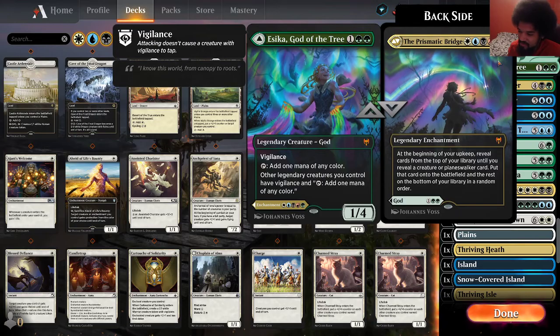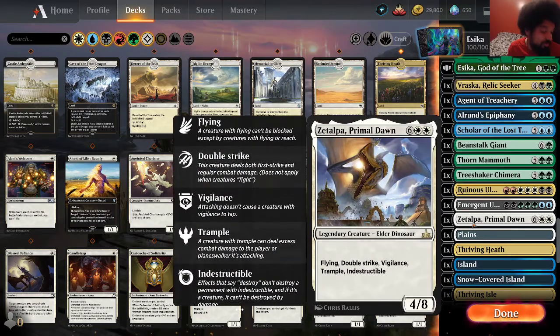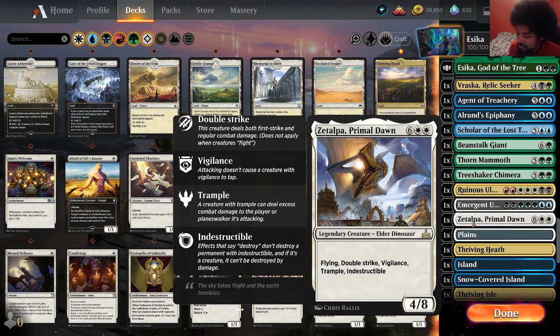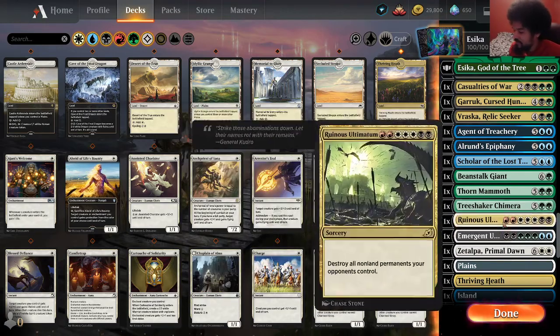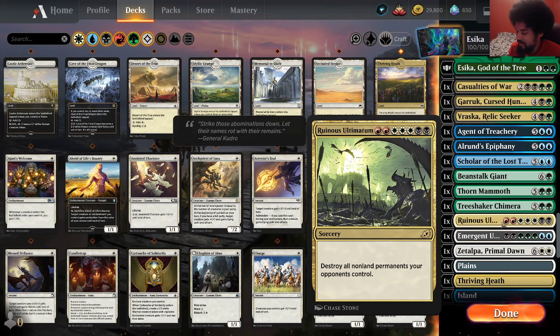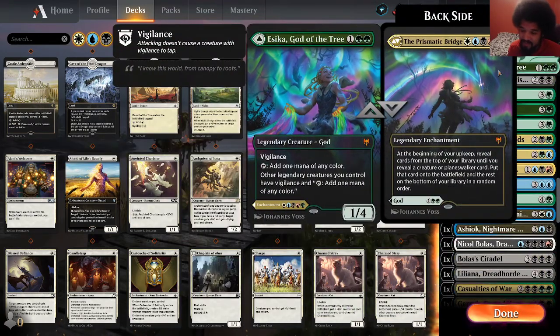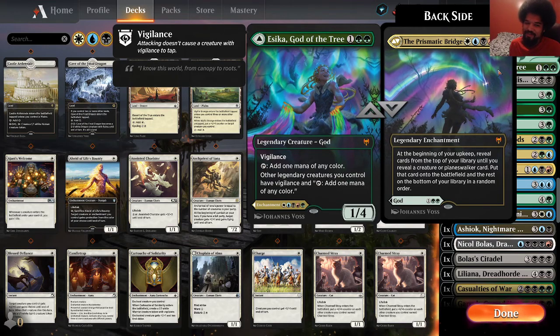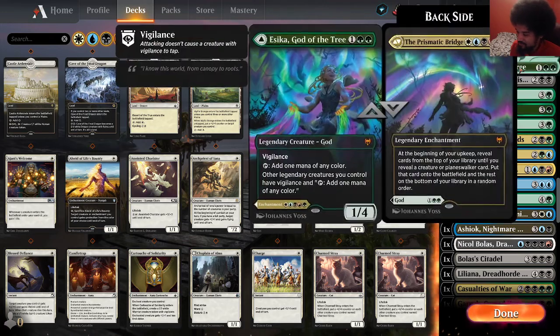With this enchantment in play, you cheat out big things — creatures and planeswalkers. Obviously Zatulpa, my man. I haven't played Zatulpa in 600 years, so that would be cool if he windmills into the board and actually does something. Ruinous Ultimatum might not belong in here, but it is more of a five-color deck than my Golos deck, because you really want all five colors to cast this instead of getting all five colors after you cast it — like Golos. So it's kind of the opposite.